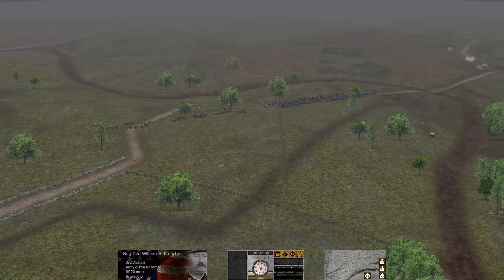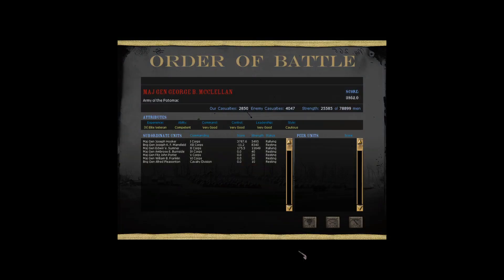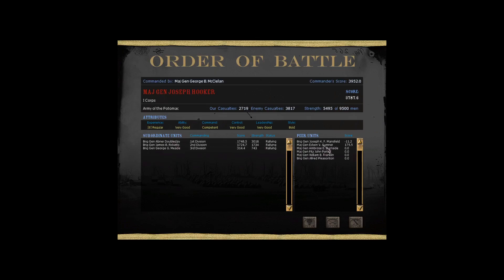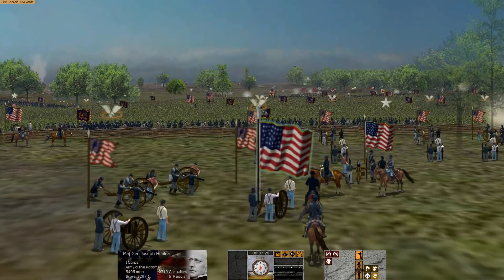More troops are in motion — French's division of Sumner's Corps, not yet in my hands, but you can see 6,000 troops on the field. Right now Sumner's Corps is 11,000 men on the field, with 8,300 men under Mansfield. Hooker's got about 5,400 men left, some of his units still fighting. Hooker has come up and is observing the battlefield from back here.